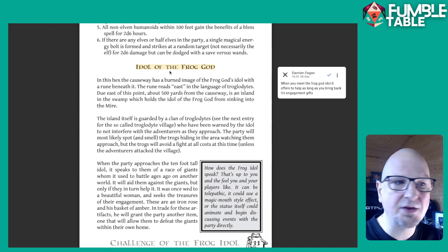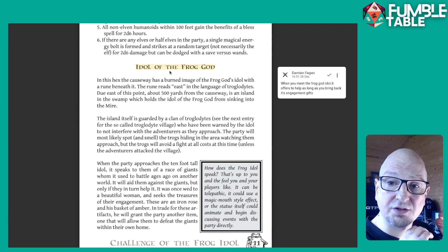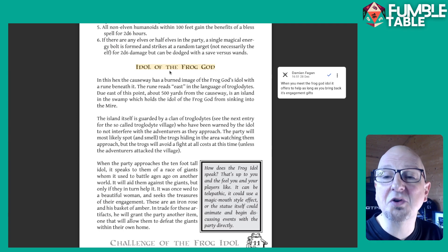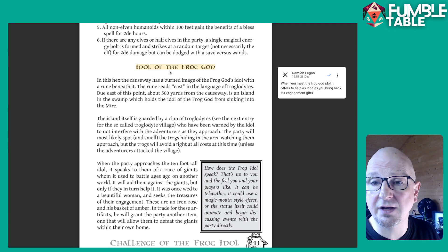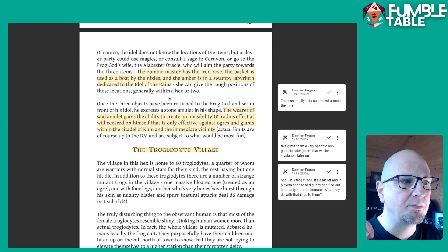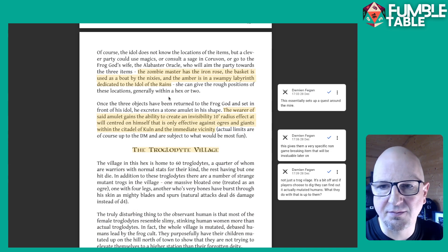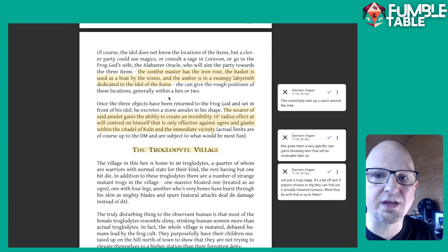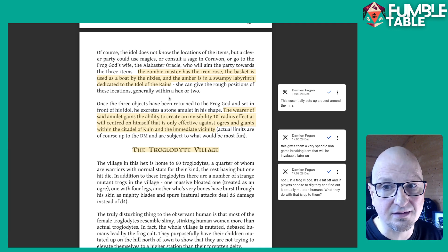You have the idol of the frog god. When you meet the idol, it will offer to help you. Ideally the players want to get into the fortress of Kuln, which is going to be full of treasures. The frog god will help you do that, but what it wants is for you to bring back its three engagement gifts — so the players have to go on adventures around the swamp to find these things. When they do, the frog idol gives them a specific magic item that makes them invisible to giants and ogres in a certain area.